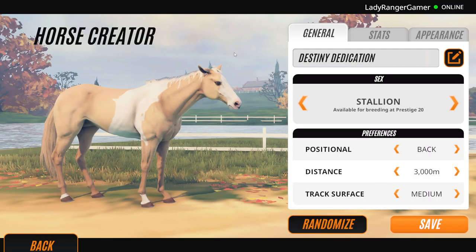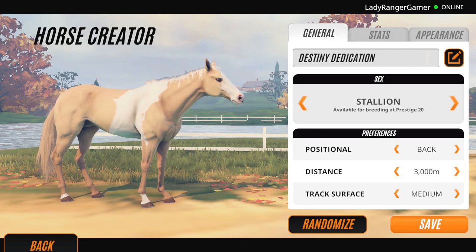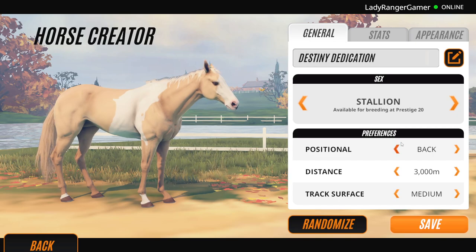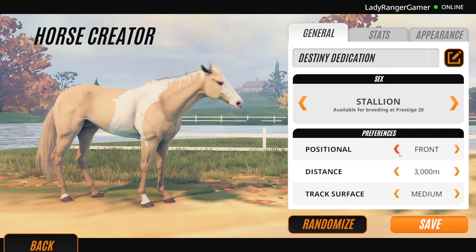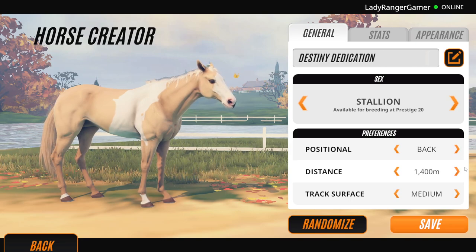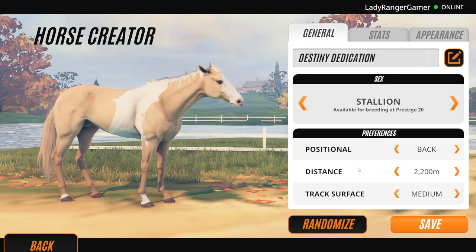So this is the horse creator. What we can do here is change to a mare or stallion, and then you can change whether it's a front, middle, or back runner - where it runs best in the race. This can make a difference. I personally like front runners, but a lot of you are telling me you prefer back runners. You can also change what distance preference your horse likes - I like to go somewhere in the middle, because that way you're closer to all the ends.